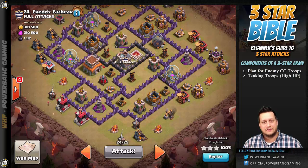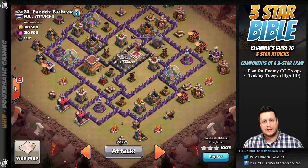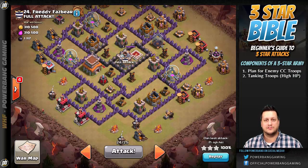Tanking troops are the next component to a successful Three Star attack. You need tanking troops — troops that have high hit points and can absorb a lot of damage. I'm typically talking about a Golem or a Lava Hound when I'm talking about tanks, and rarely you'll see Giants and Hogs fill that role as well. We'll cover that in further detail later, but for this example let's look at Golems as your tanks. They are there to absorb damage and keep the heat off of your kill squad, which are your damage-dealing troops such as wizards, minions, and even your heroes following up those tanks.